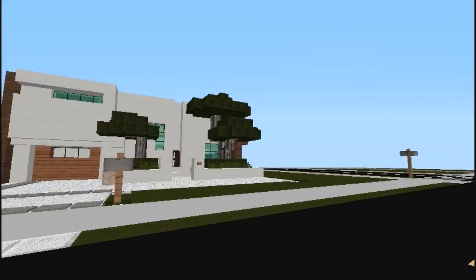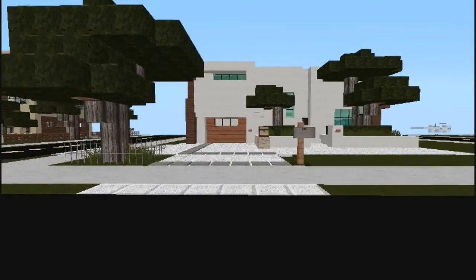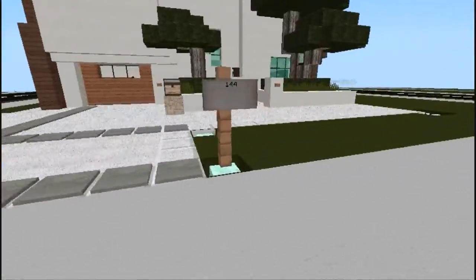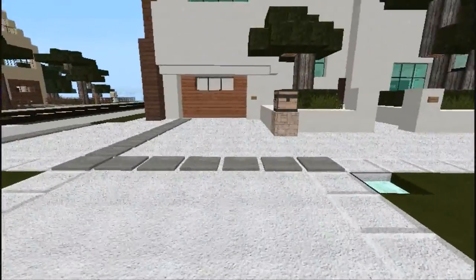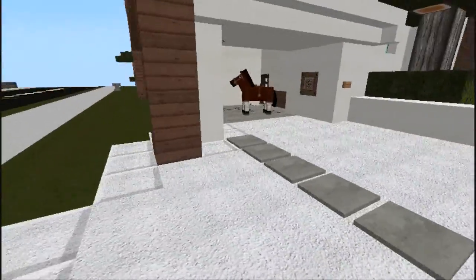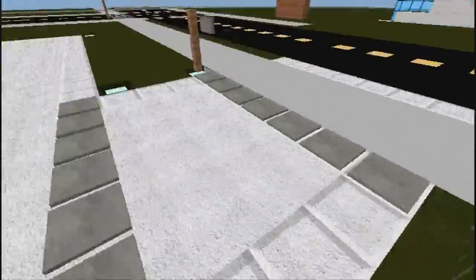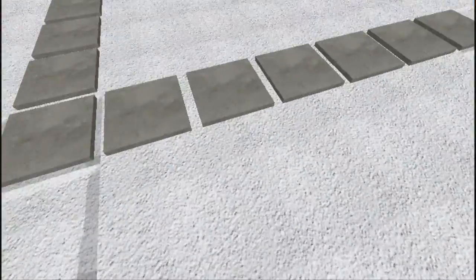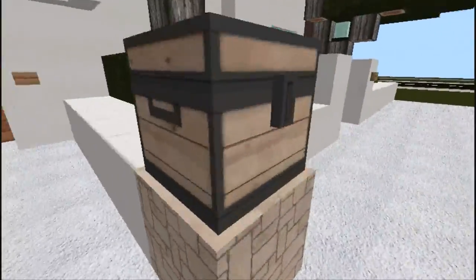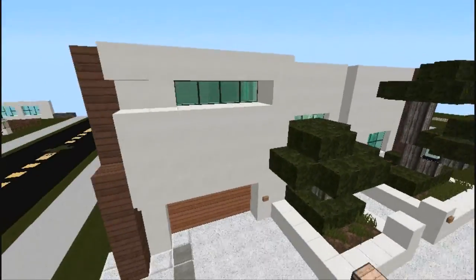We're going inside Modern House 1. The first thing you'll notice is there's pressure plates lined along the driveway. Watch this — kaboom! It's a horse garage. It's really cool. Let's go on in and we'll do a 360 of the house.